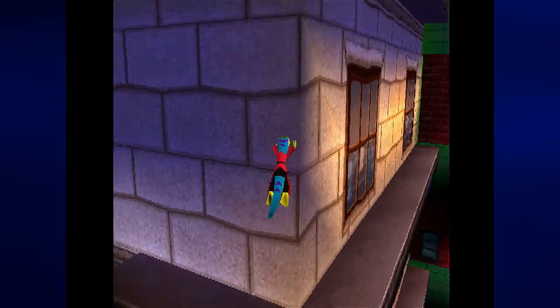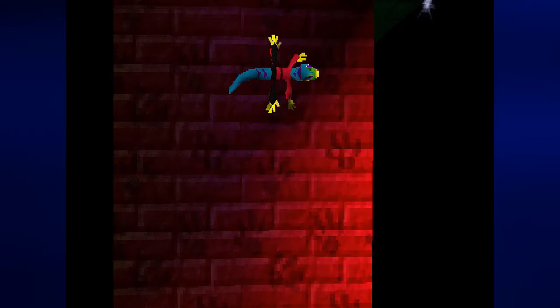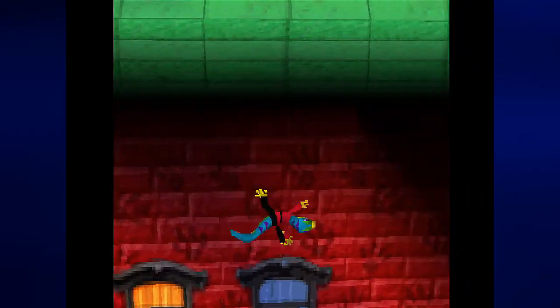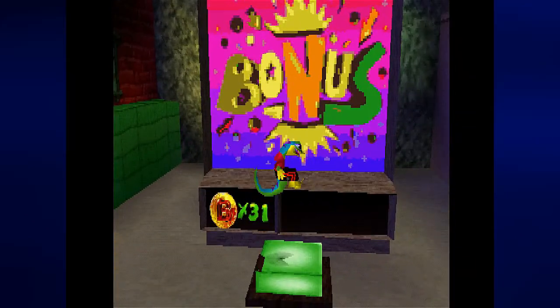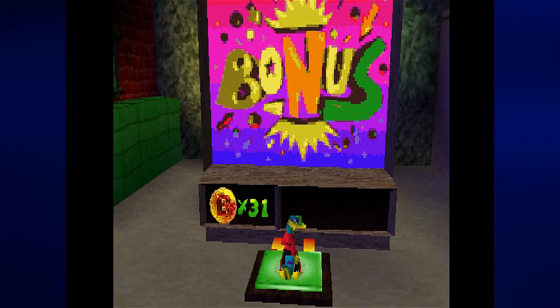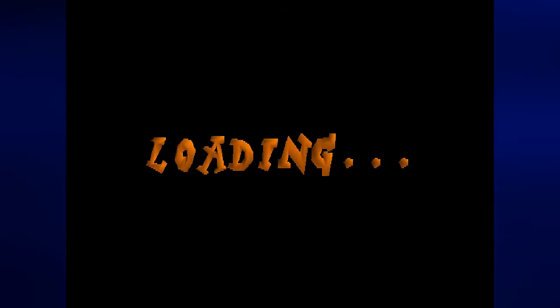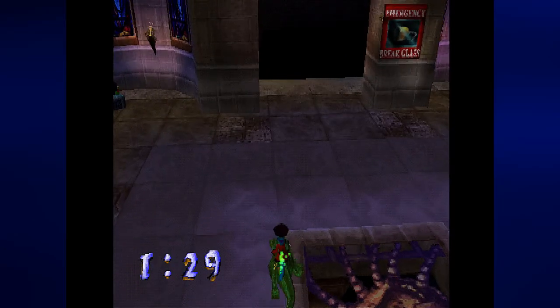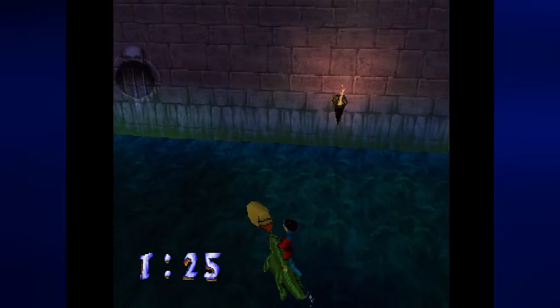We are done with the superhero show. With that, we can climb across these red walls and go over here to the final bonus stage of the game, which requires 31 bonus coins out of 45. It's the second and last edition of What a Croc, where you have to eat 10 rubber duckies. Let's see if I can do this without messing things up horribly.